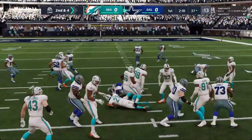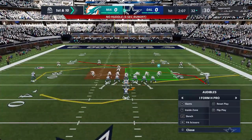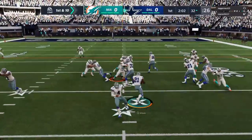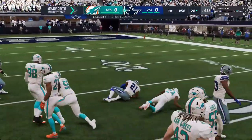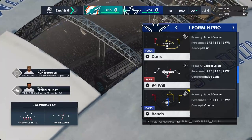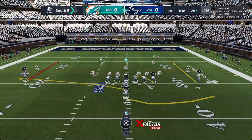On second down, it's Elliott, and he gets it down to the 32. From the 32 now, here's first and ten at the 32-yard line. Elliott will go down at the 28 — give him four yards there, it'll be second and six. Brandon, we just saw the benefits of being able to run the ball successfully. They pick up four yards on that carry.